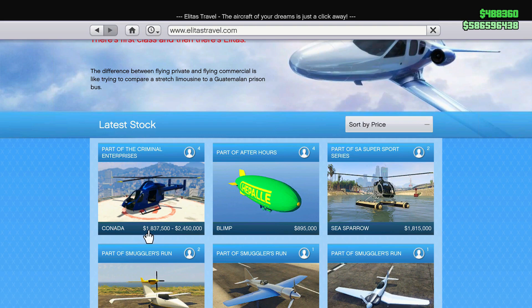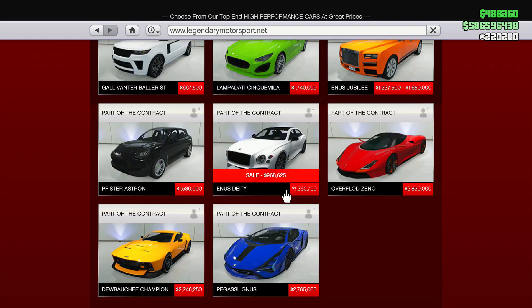We're also going to have a brand new helicopter on Elitis called the Conoda for 1.8 or 2.4 million dollars, depending if you get the trade price. Now let's get into sales over on Legendary.